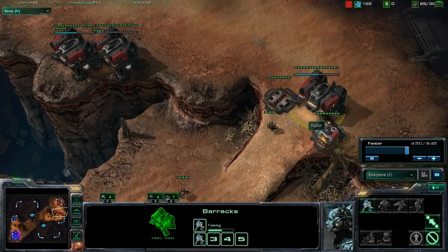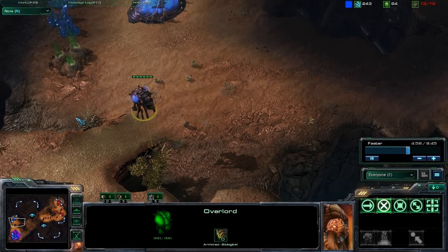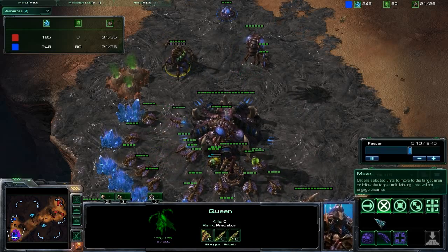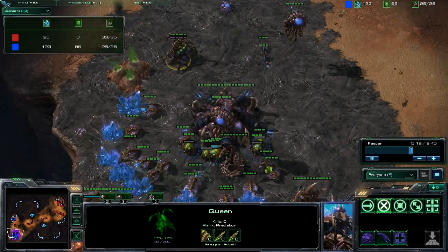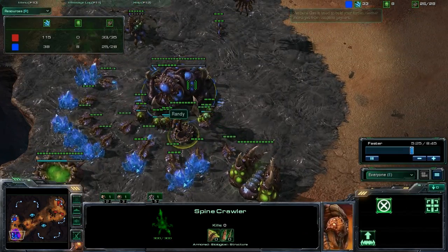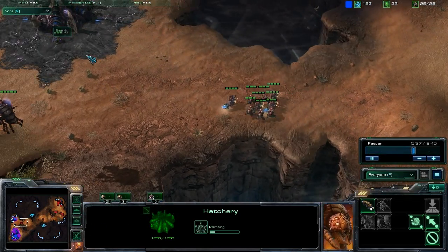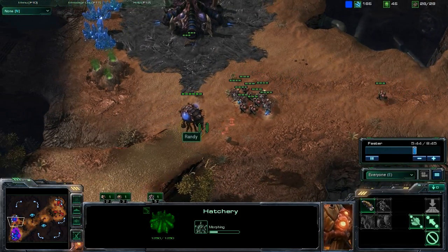The overlord is coming into huge play, because right now he's supply blocked. He knows I'm probably rushing him, and he's supply blocked so he can't get the defenses up like he wants to. He's already set down his hatchery and he's trying to defend and throw down spinecrawlers — but spinecrawlers can't be everywhere at once. The power of the strategy is really not that you're making the Zerg unable to have minerals, but that you're causing them to not be able to use those larva how they want to, and making them adjust from that.